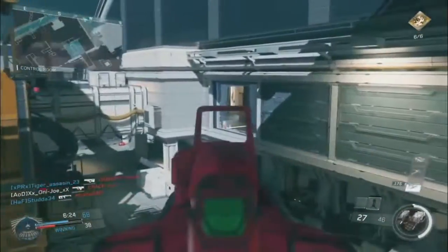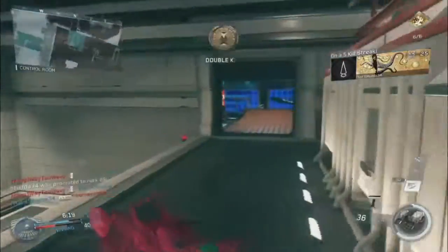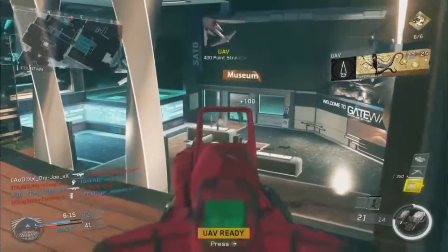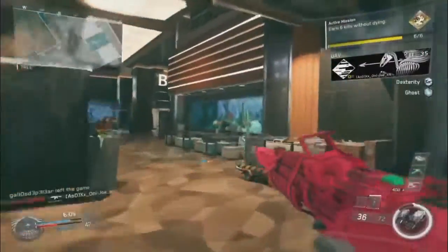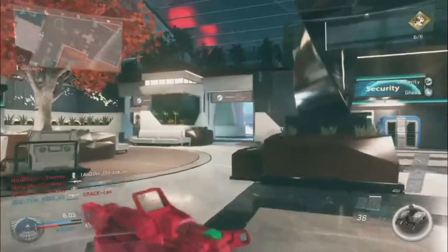Another bad thing is sniper rifles. It seems like it's so easy to quickscope that everybody and their mama can do it. There's literally a team of quickscopers that just run around like they're holding submachine guns and quickscope everybody so easily. What's wrong with this? It's a little bit too strong right now.